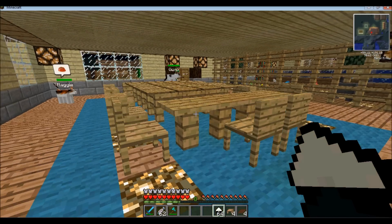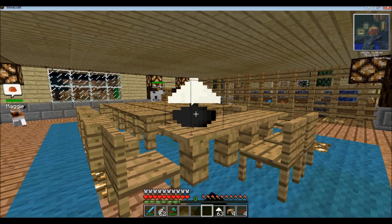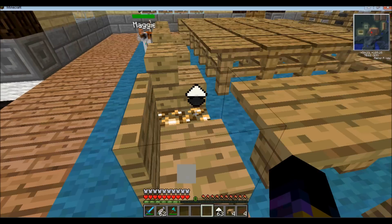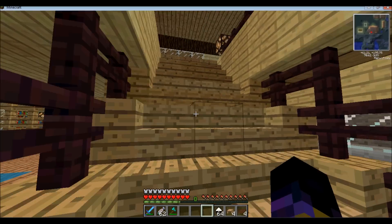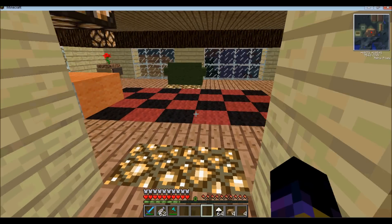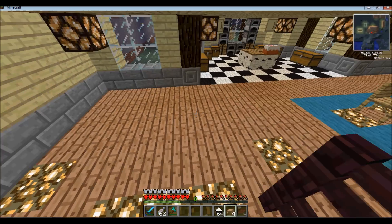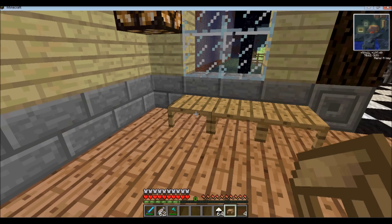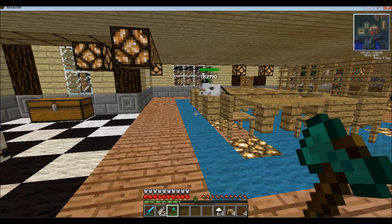The lamps can be placed on these tables or on other blocks. When you right-click them they turn on and off. It's not going to make much difference in here because I have so much glowstone, but somewhere darker it would definitely have an effect. Finally the coffee table is just a miniature version of the regular table — and I think it would be great for my little patio area. That is the furniture mod!